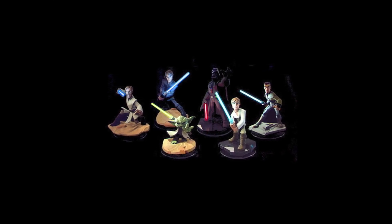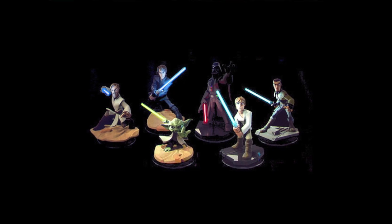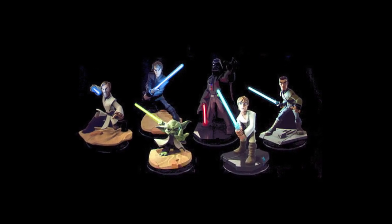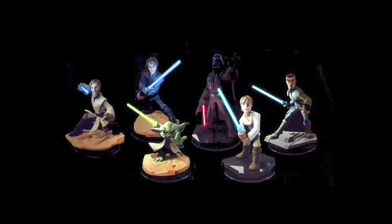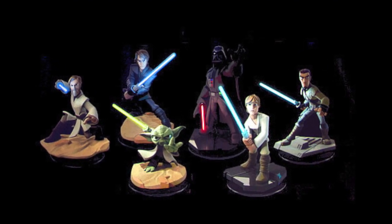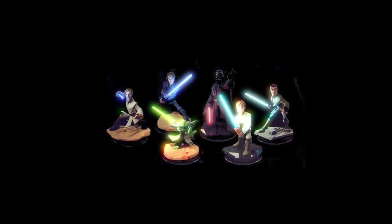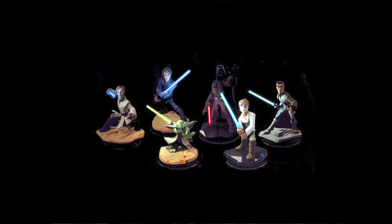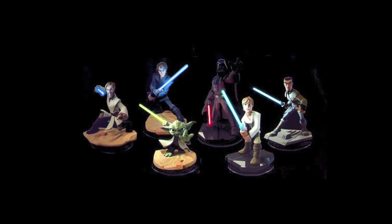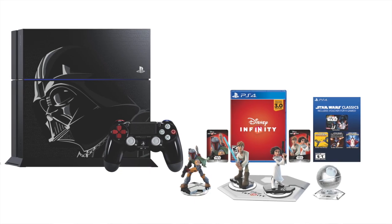The Light FX lineup will include Luke Skywalker and Darth Vader from Rise Against the Empire, as well as Anakin, Yoda, and Obi-Wan from the Twilight of the Republic set. They'll come in special edition packs, but you can also buy them individually at a premium. I think this is a great move away from crystal figures toward characters with an additional function — they're going to be really popular, so you'll probably want to pre-order at retail.